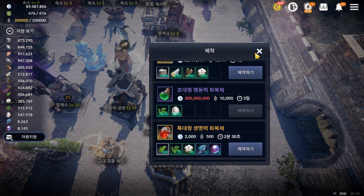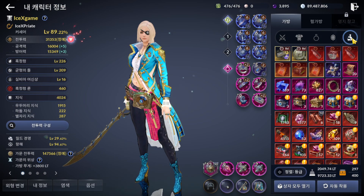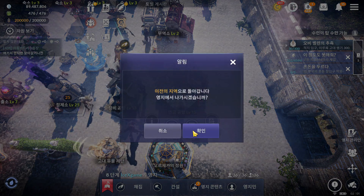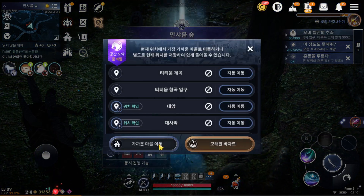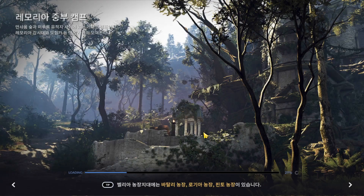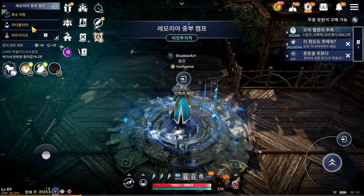Oh my god, 300 million silver — I don't have this much right now! I have a lot of expired items. Let me clear some inventory and sell some items. I cannot believe I don't have 300 million — what happened to my account? I just logged in today.